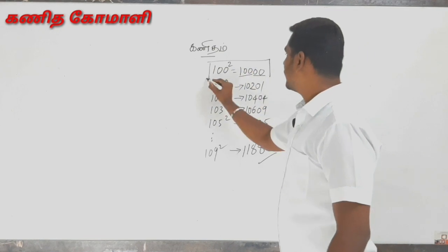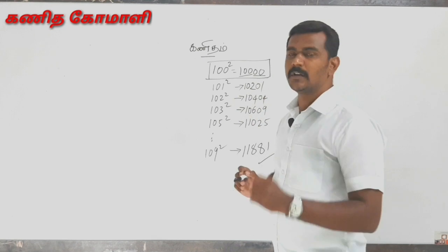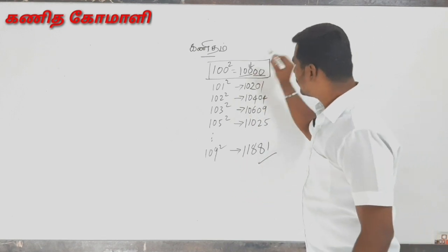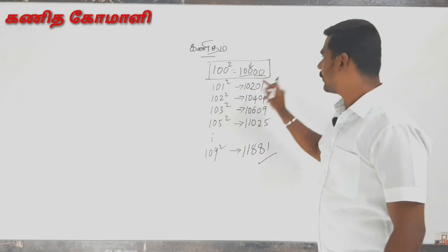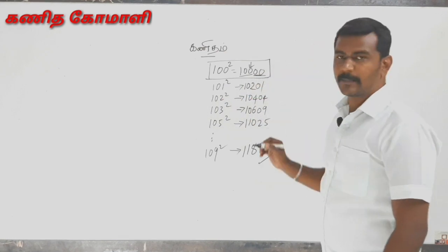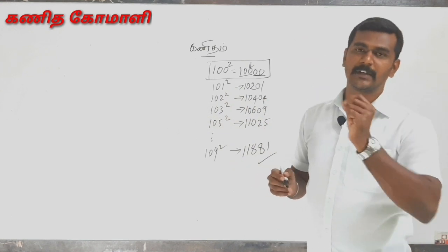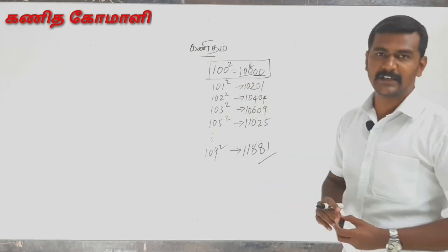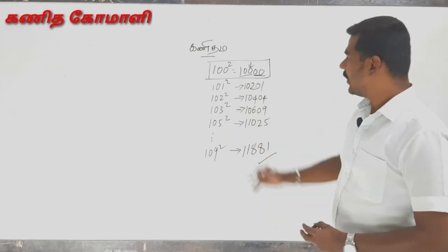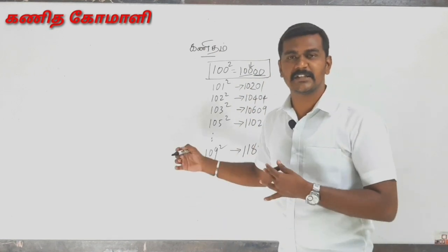This is 100 squared. Where is this 100 squared? 10. Where is this? 4 is 0. What is the number? If we say this, the number is the number. We will not use the number — we will use the number. And we will use the number. If you want to solve this problem, you will need to solve this problem. 100 square, 101 square, 102 square, 110, 115, 120, and so on.